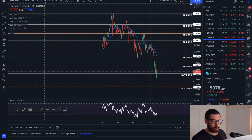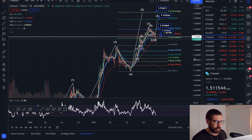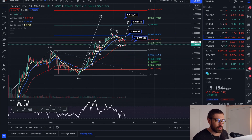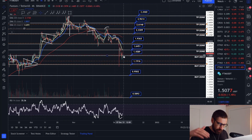Let me quickly pull our bull run targets for Phantom. We have targets at $5.97 and $9.93 at the 2.272 Fibonacci level. Keep a close eye on a bounce, guys, because it's coming very, very soon. When you're in the floor like that, you're going to bounce — you can't just keep selling off.